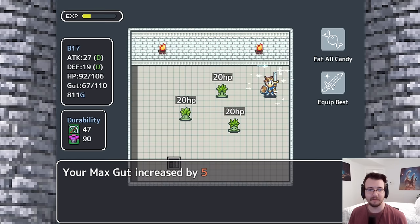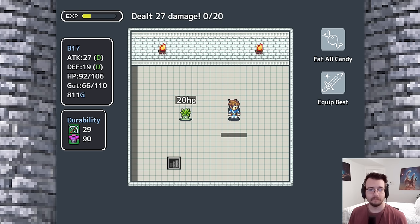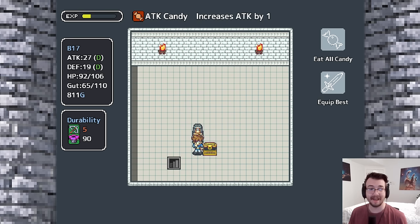Let me make sure I've got my best equipment. Gut got increased — I can one-shot these fools. Not going to touch me at all. Any chests here? Yes, attack candy. Nice.